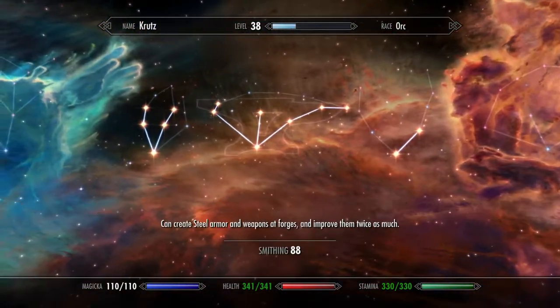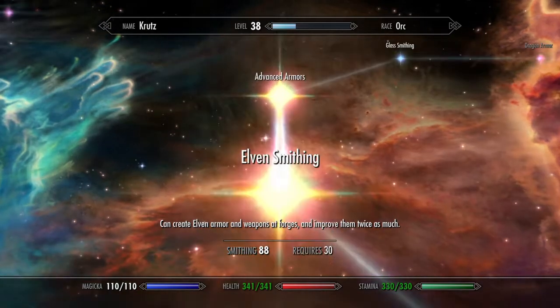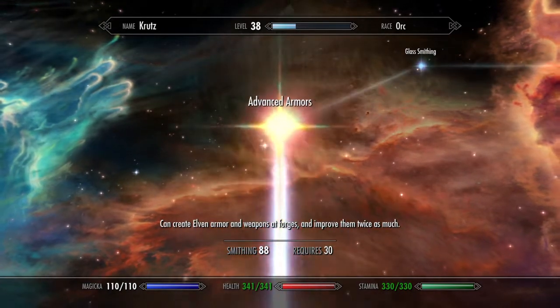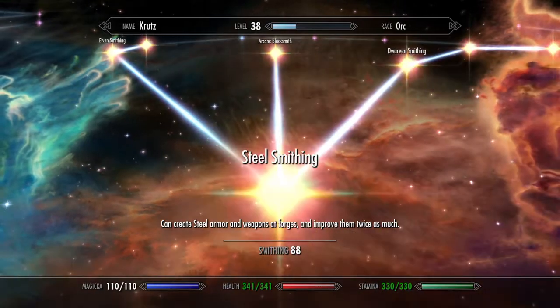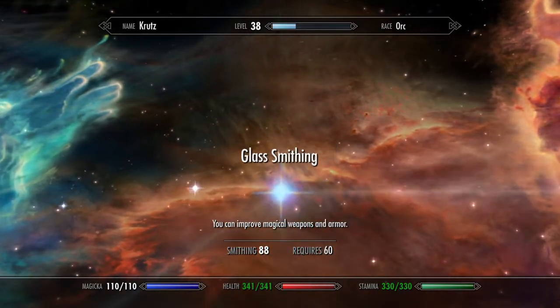I have elevated Crutz here to not only be able to smith Ebony, but he can smith Elven as well as advanced armors. I just figured, for the first time, I might as well just do this entire tree.